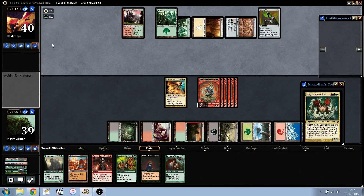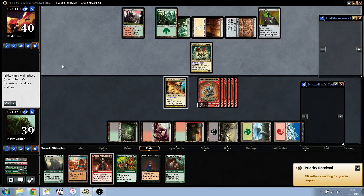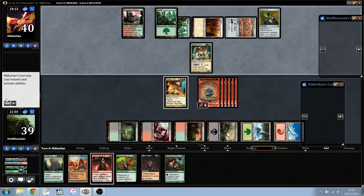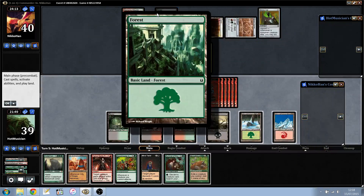Let's see what they do. They cast another commander. They have two untapped mana. I did hope they could kill my commander with one red and one green.